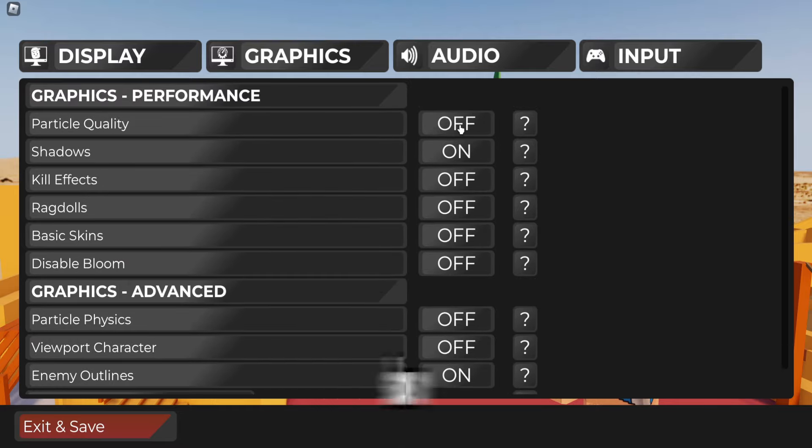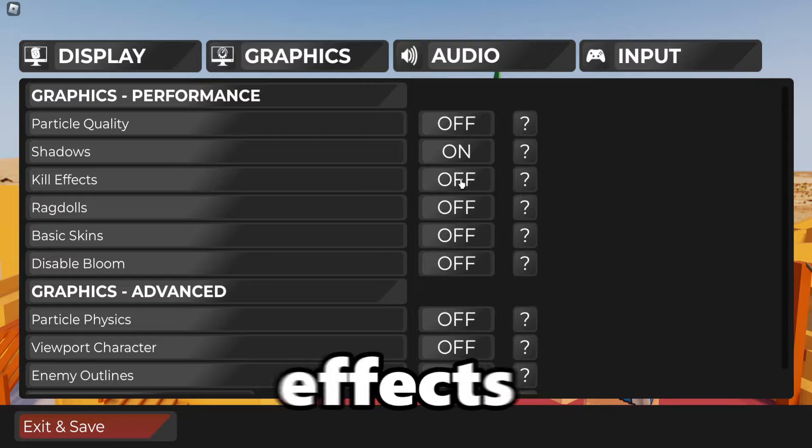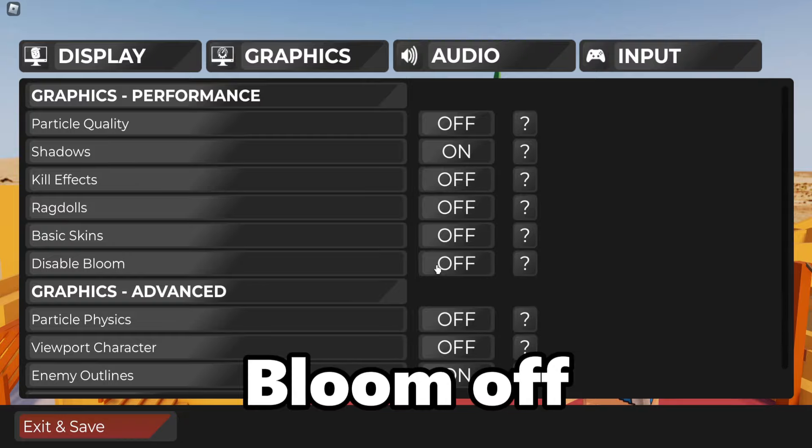Graphics: particle quality off, shadows on, kill effects off, ragdolls off, base skins off, and disable bloom off.